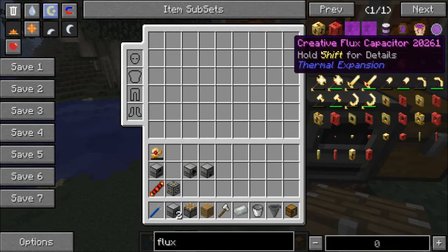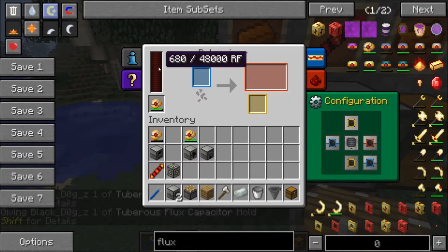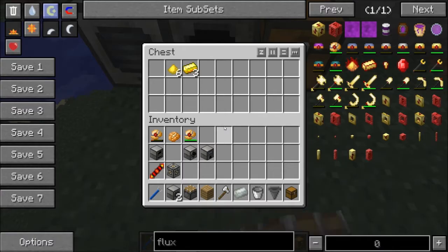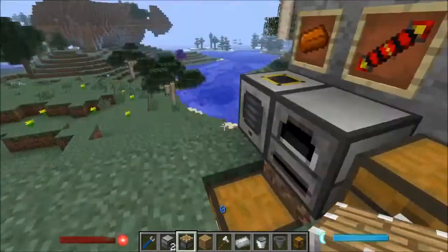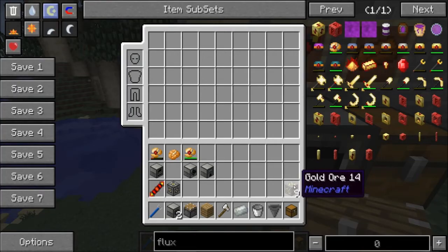We'll grab a tuberous flux capacitor and toss it in — it'll charge things up right away. Now let's configure the output slots. Set the red slot and then set the other to blue. You can set outputs to red, yellow, or orange. Orange is the easiest — it outputs everything from both output slots to that side. Set it to orange so it outputs everything to the connected side.